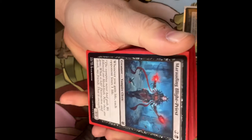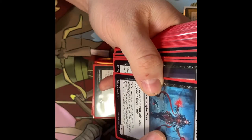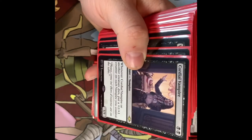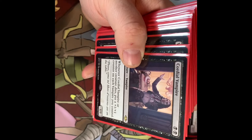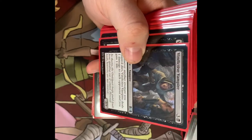Then we have the Marauding Light Priest — it's a Vampire Cleric. Whenever you gain life, each opponent loses one life. Similar to that theme, the Cordial Vampire — whenever Cordial Vampire or another creature dies, you put a +1/+1 counter on each Vampire you control. It's very polite about it.